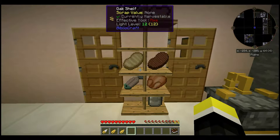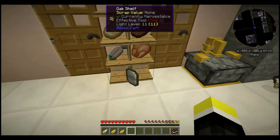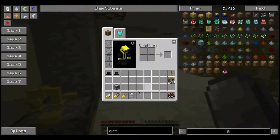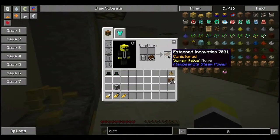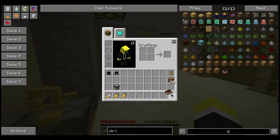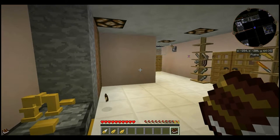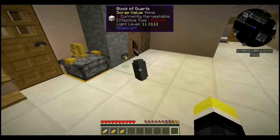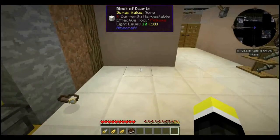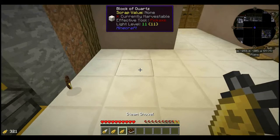Then there's the Canister. According to Esteemed Innovation, crafting any item with it makes it indestructible. I haven't tested to see what it means by indestructible. But here's what a canistered item looks like. Canistered items can be used normally.